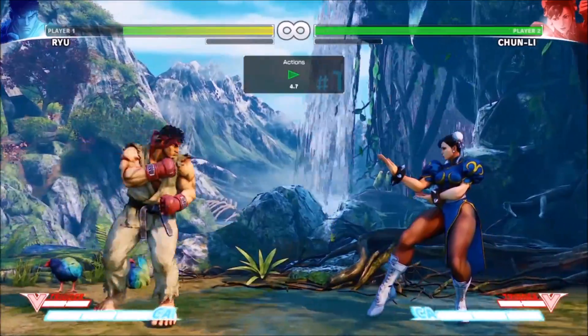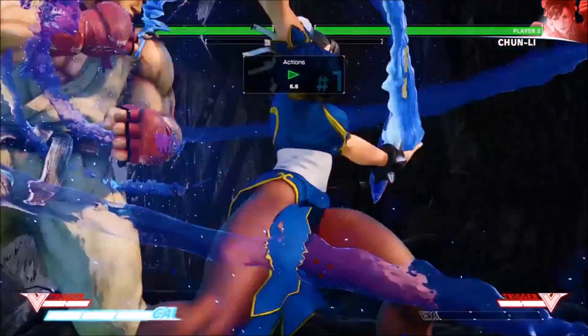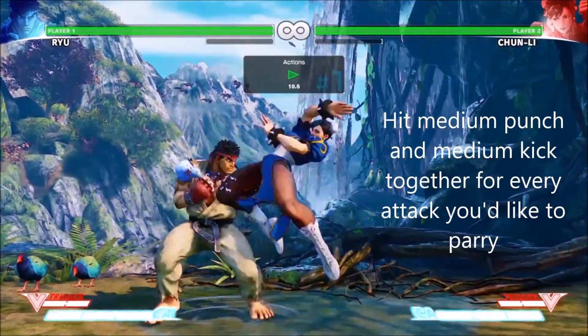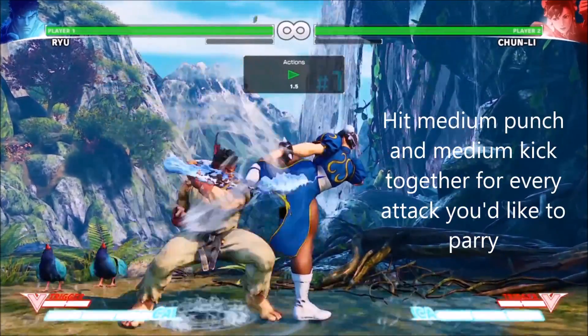Ryu's parry is executed by pressing medium punch and medium kick together. This ability pays tribute to Street Fighter III and is one of those abilities that looks absolutely badass when you pull it off.